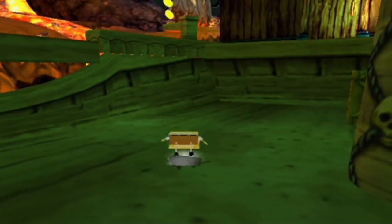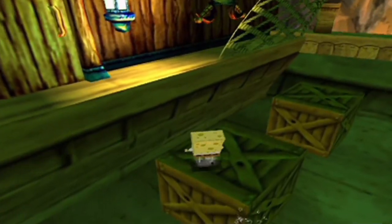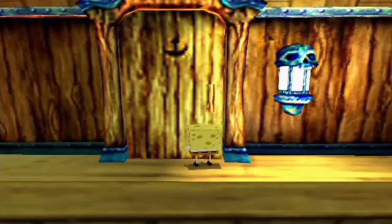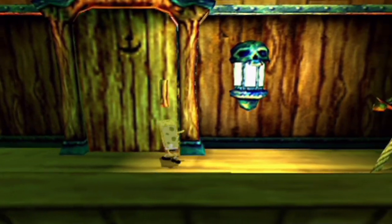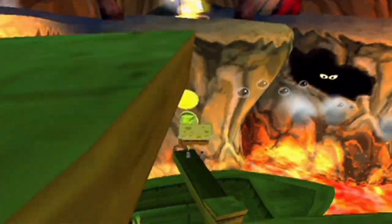So in the GBA version, it took place mostly inside the Dutchman's ship and we went through exploring and trying to find SpongeBob's friends. That would be the case if we could go inside the Dutchman's ship here, but unfortunately we can't. It'd be cool to see what's inside with Boundary Break, but we can actually get a glimpse of it here. And there's nothing back there — just empty back there, no wall or anything.